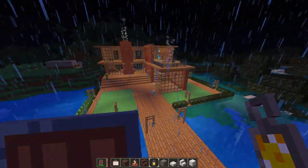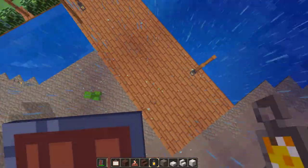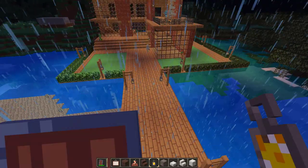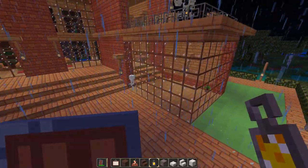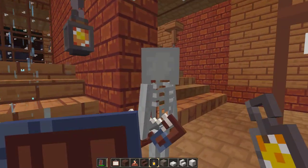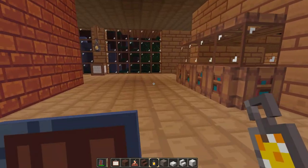I'm pretty proud of this house. I followed a tutorial to make it, but I added a bunch of extra stuff like the walkway, the stuff around the sides, and the full glass. This texture pack is really cool, I like it a lot.